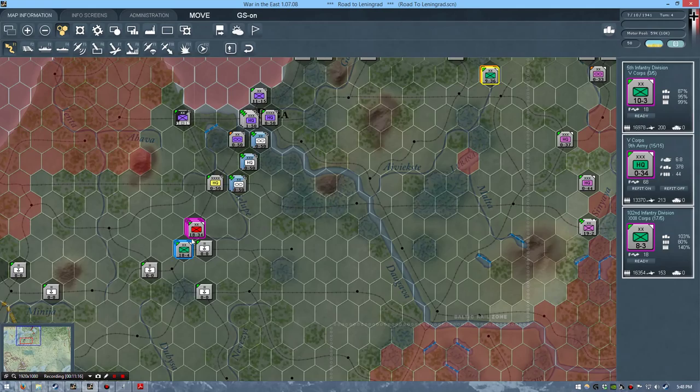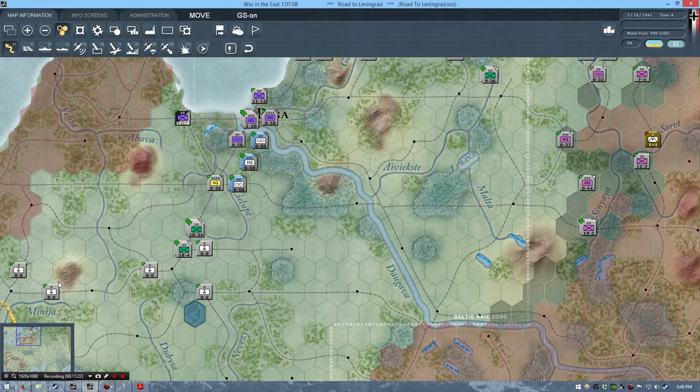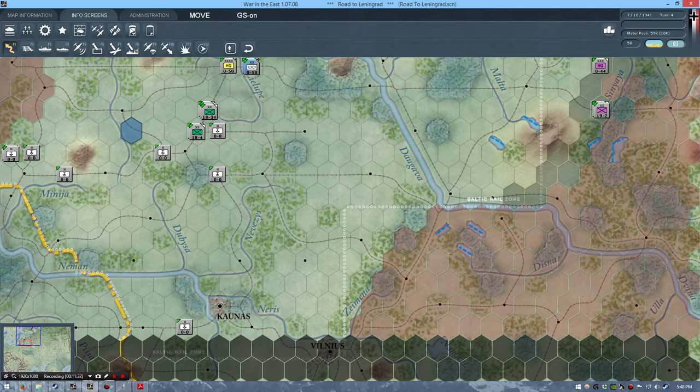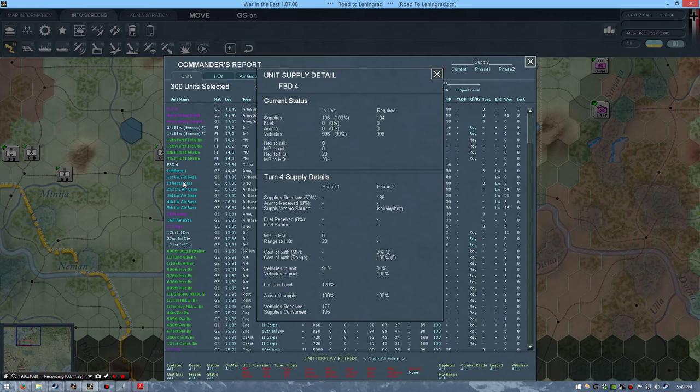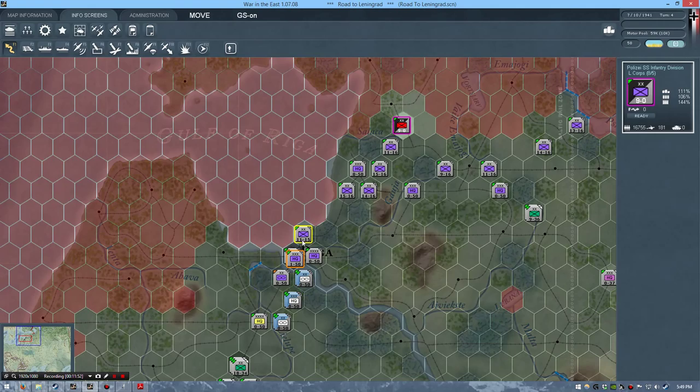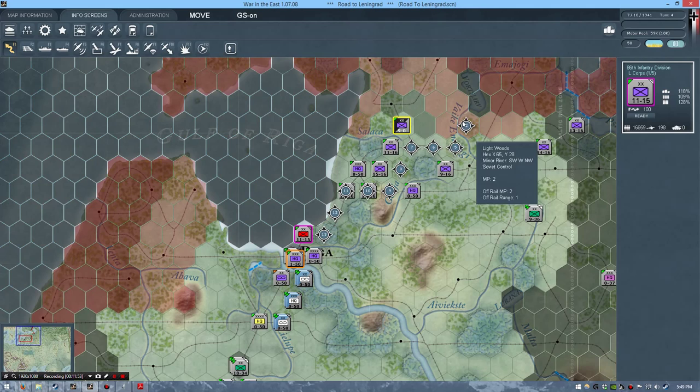Where is our construction battalion? I don't see it — it's a good habit to keep up with the construction battalion. This is also a pretty good use for the ledger: if you need to find something you can look in there and grab it quickly. As it turns out it looks like it's in the city proper — either way we'll deal with that shortly.